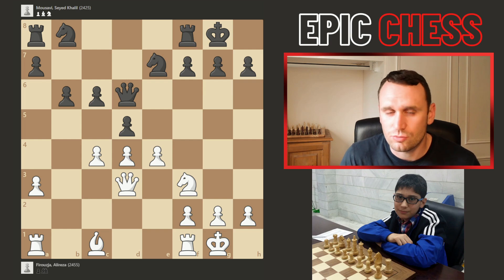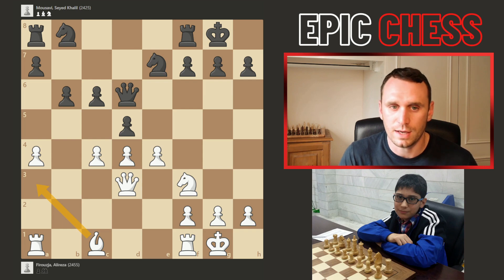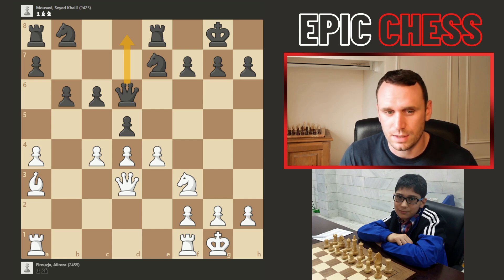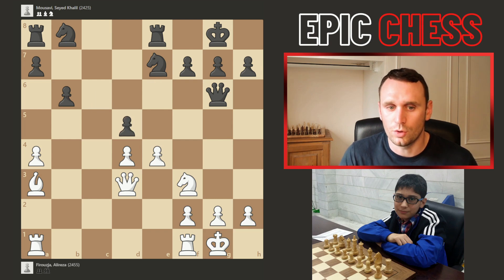Queen to d6 is just a really dubious queen manoeuvre. It was probably played against bishop f4, and we also see the idea of transferring the queen to g6 to pressure the king. But after pawn a4 from Alireza — superb calculation, absolutely the right move — the bishop is now coming to a3, so the rook gets off that diagonal but the bishop comes anyway. Queen d8 is actually the best move here, a miserable retreat to keep things connected. After queen to g6, black is in a lot of trouble.